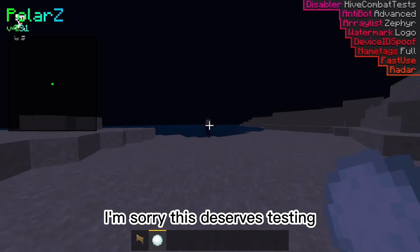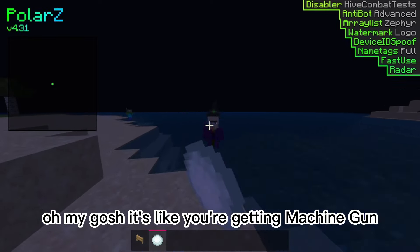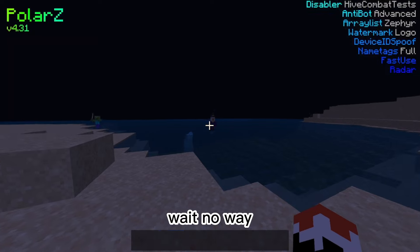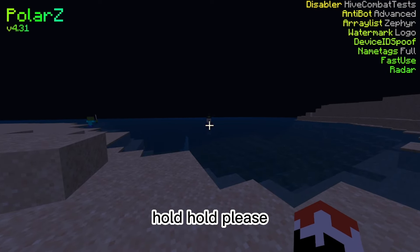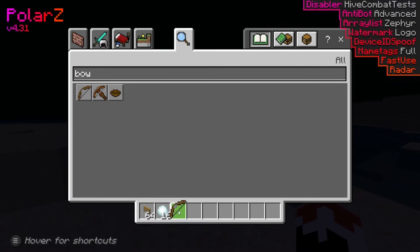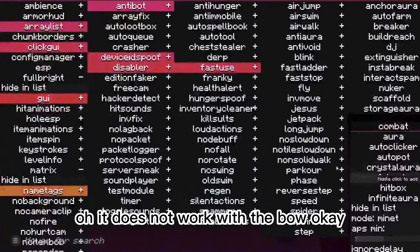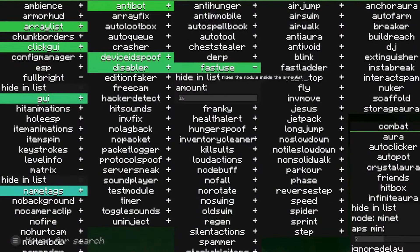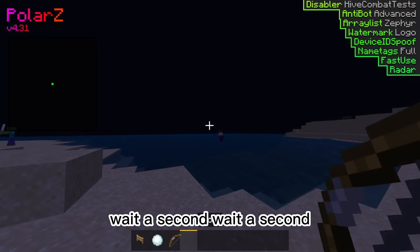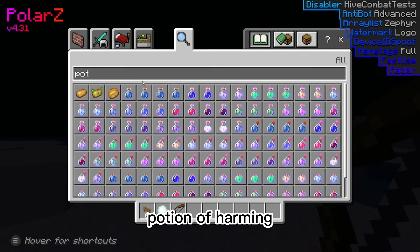We need to test this on a mob — this deserves testing. It's like you're getting machine gunned. I wonder, does this work with a bow? Oh, it does not work with the bow. Use egg snowball — potions? Wait a second. Potion of harming.